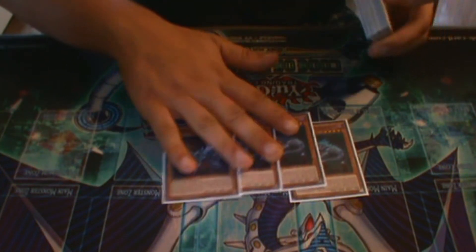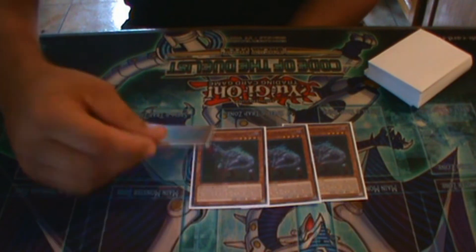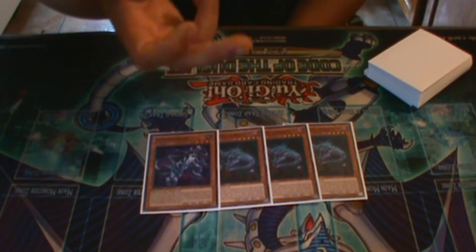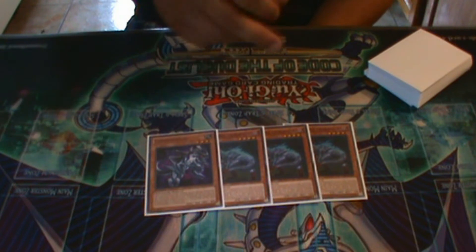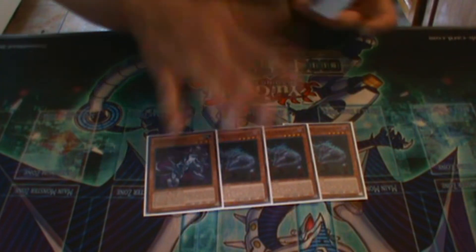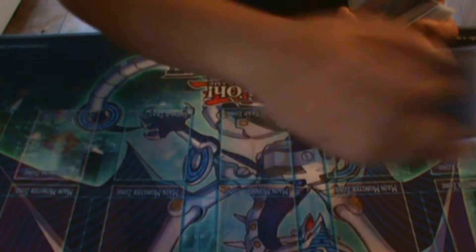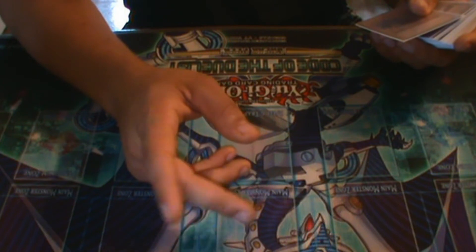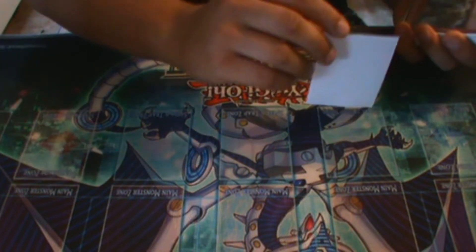Now we're getting into the supporting engines. We have triple Oviraptor and Carbon Edon. This engine lets you get into Ib the World Chalice Justice Seer. The only downside is if you draw Carbon Edon — it's kind of like Brilliant Fusion where you don't want to draw your Garnets, and unfortunately you're playing two Garnets. You normal summon Oviraptor, send Carbon Edon, banish Carbon Edon, special summon your Flamevell Guard, then synchro into Ib — it's actually a really strong combo. There's a case to play Draconet with the Gar Dragon normal monster, but I think this is a better option.